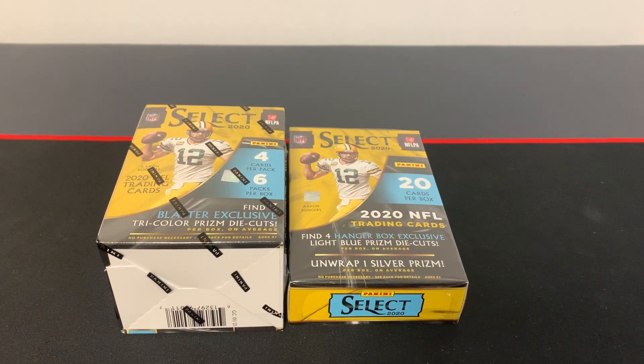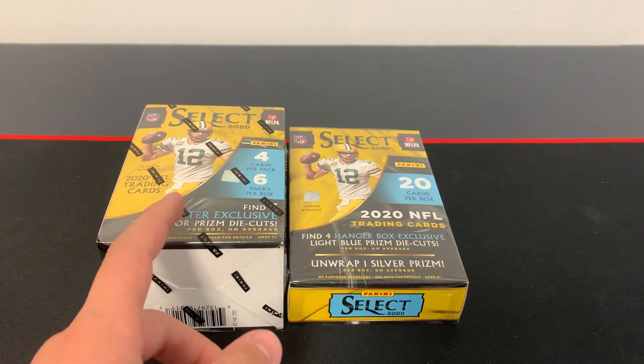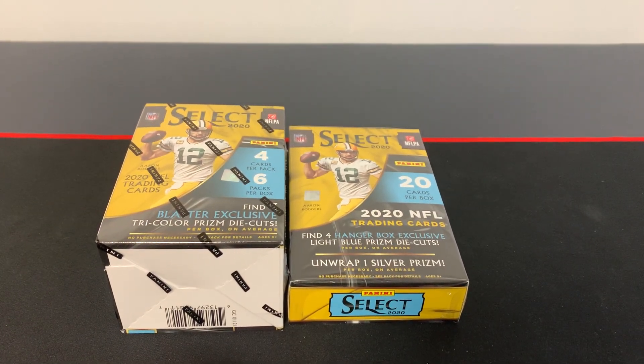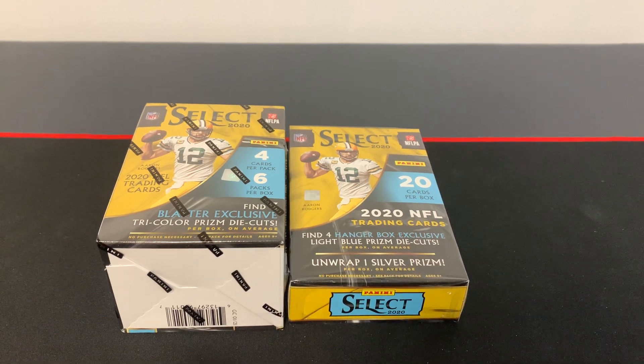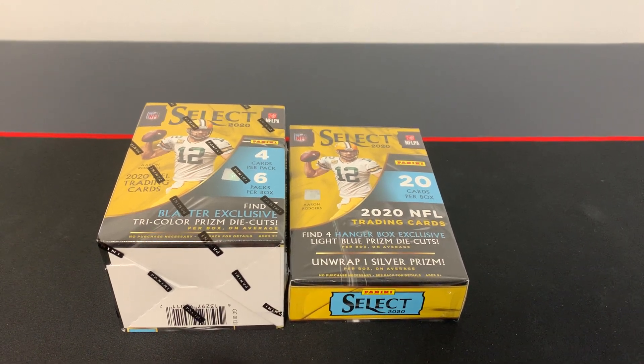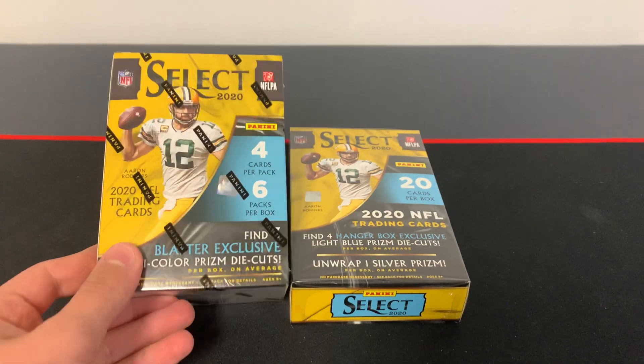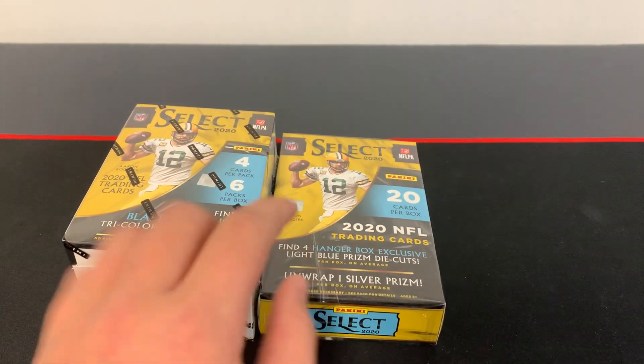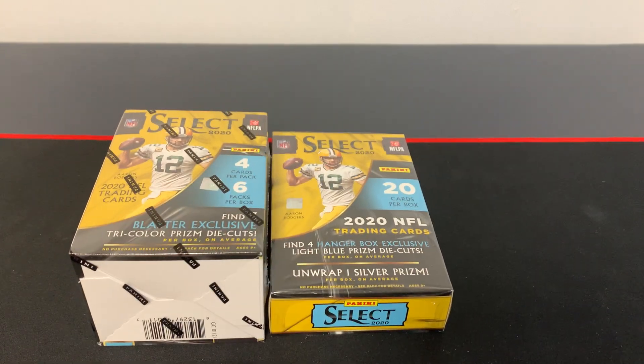What's up guys, welcome back to a new video. SportsCardZero here, and today I'm going to be opening 2020 Panini Select Blaster and Hanger Box. I bought these boxes — I overpaid a little bit because I was out of town — but I bought this for about $150 and this for about $95. A little bit overpriced, but let's hope we pull some good stuff.